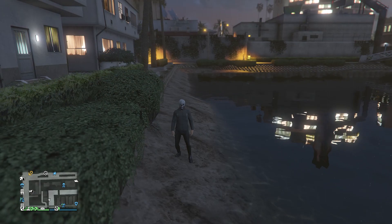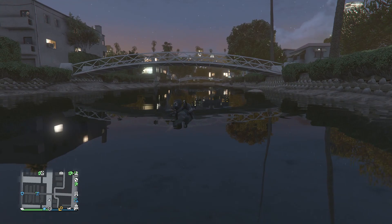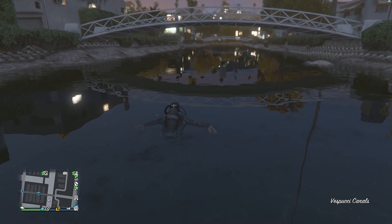Once you've made it to the body of water, just walk into it and it should give you the scuba equipment. It gives you the air tank, and even though you can't see them, it also gives you the scuba flippers whenever you're in the water.